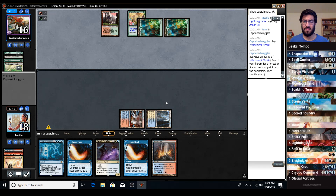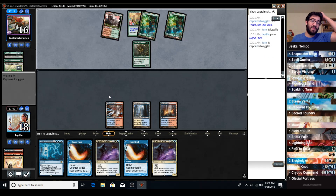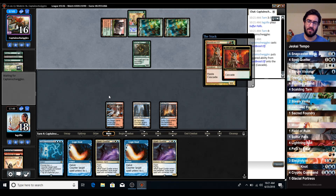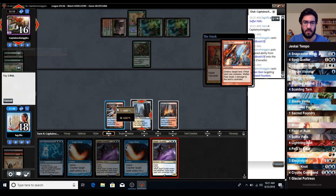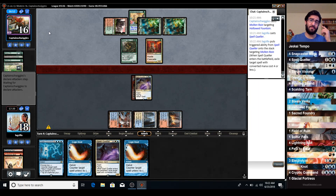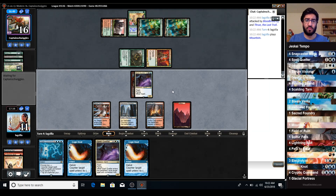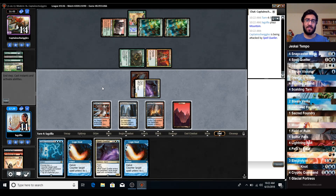They just have the Blood Moon... Thrun! Thrun - wow, Spell Queller could have gotten Thrun. That's super frustrating. We might be able to tempo out of Thrun with Cryptic Commands but probably not. So we'll go ahead and play this out and see what happens. Bloodbraid Elf cascade resolves - we'll go ahead and Queller the Molten Rain. Take seven. All right, we drew a land - not the end of the world, but our opponent had a lot of good ramp here. It's pretty rough for us.